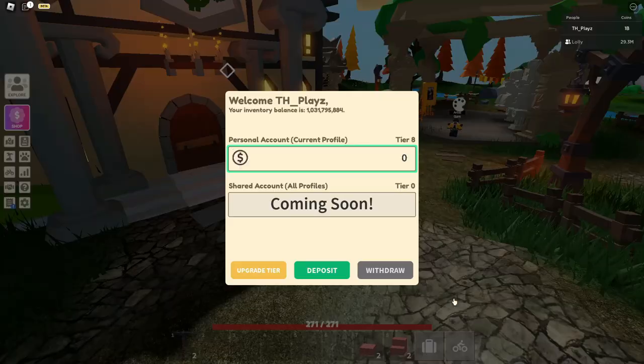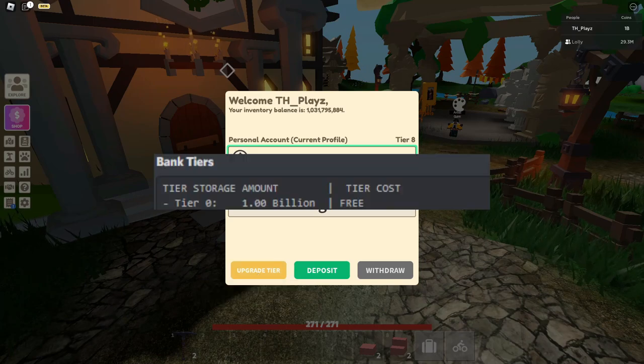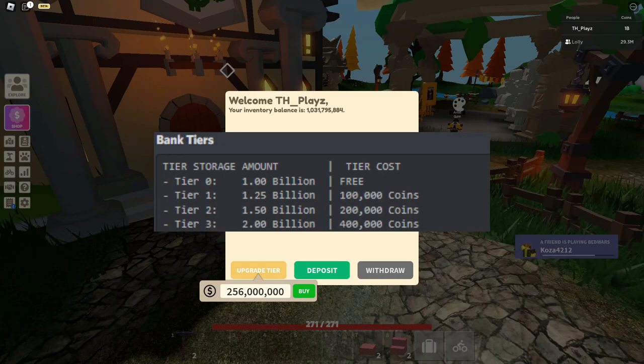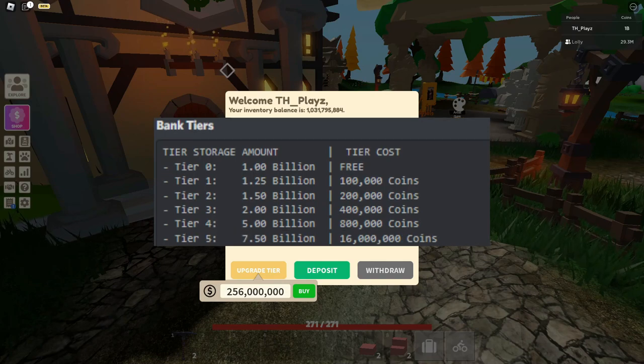Now let's go over view account. You should see your money balances here — I've already upgraded mine. Basically, when you first open the account you'll have storage of 1 billion coins at tier zero. Upgrading to tier one gives 1.25 billion coins for 100,000 coins. Tier two holds 1.5 billion for 200,000 coins. Tier three holds 2 billion for 400,000 coins. Tier four holds 5 billion for 800,000 coins. Tier five holds 7.5 billion coins.